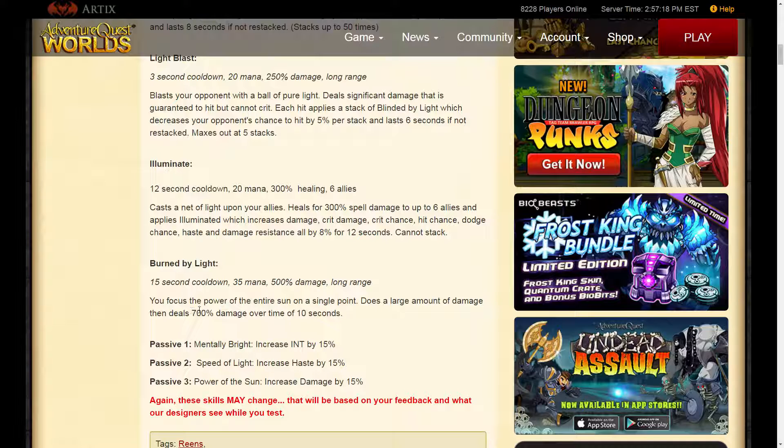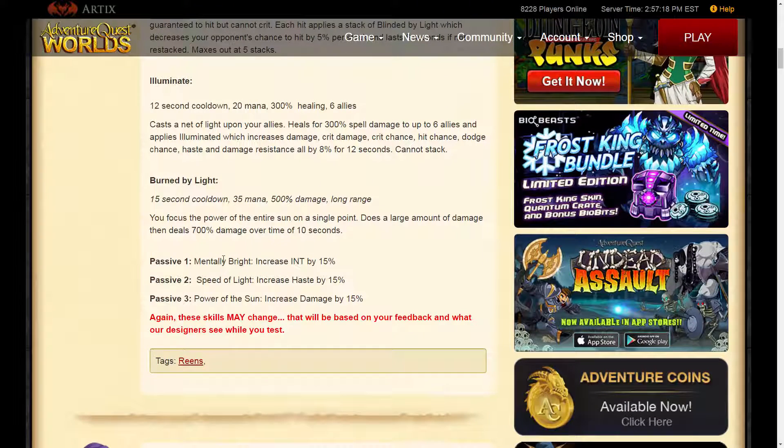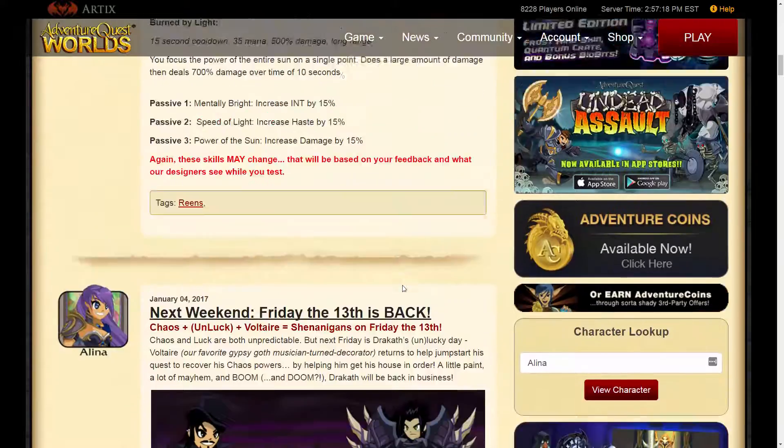Then afterwards it dots for 700% over 10 seconds — so 70% of normal damage per second on average. Since dots tick every 2 seconds, it'll deal 140% of normal damage every tick. It also increases intelligence and haste. So we have 8% haste plus 50% haste for a 23% haste boost — haste resist! Wow.